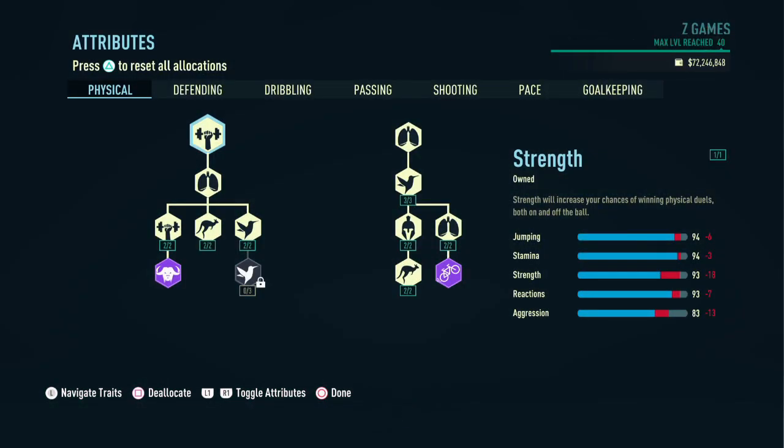On to the physical attributes — invest a lot of points in this section to be build-accurate, ending up with 94 in jumping, 94 in stamina, 93 in reactions, 93 in strength, and 83 in aggression. This is very important for this build.